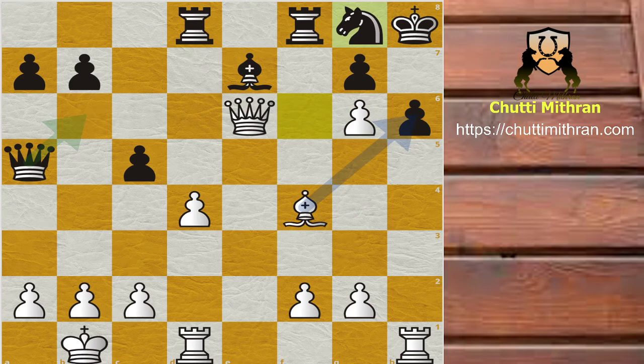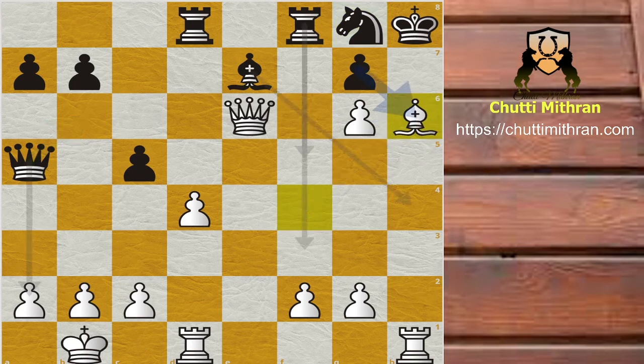After king to h8, h captures g6 is played. Black's idea is the move knight to g8 — defending the h6 pawn and the bishop on e7. After knight to g8, pause the video and try to find the best continuation for white. After knight to g8, white plays bishop captures h6 — the key idea.